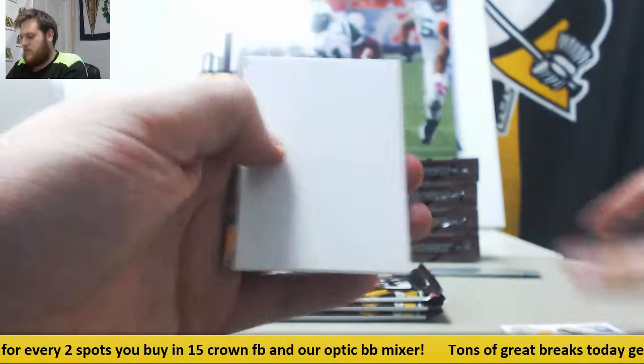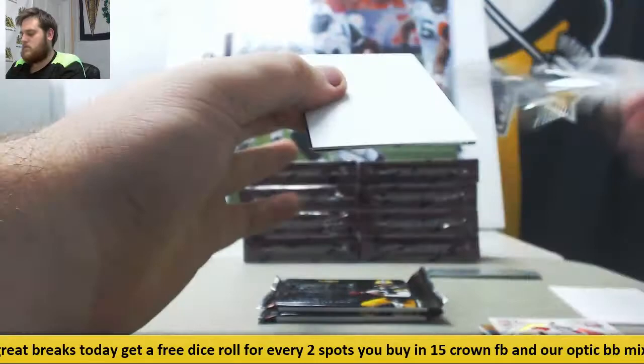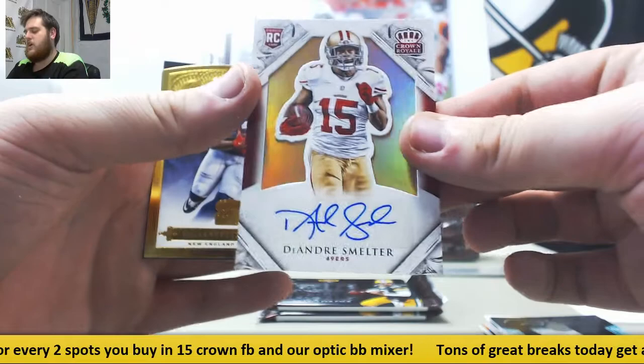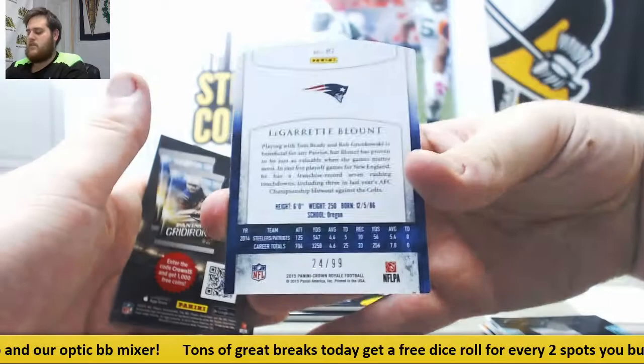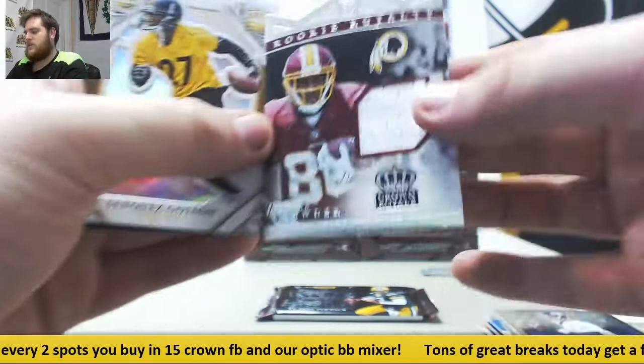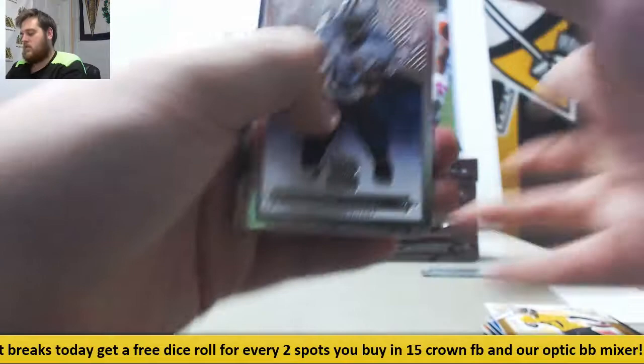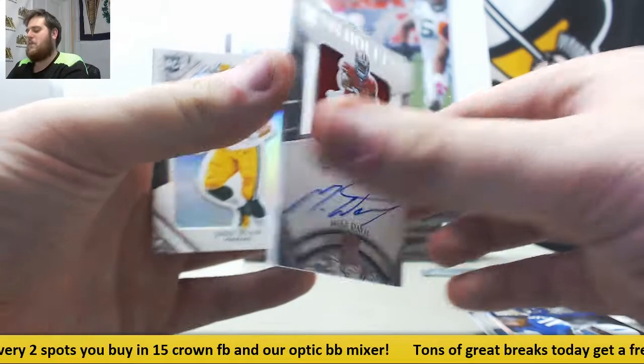Rookie Shipley. Fitzgerald. Dolphins triple. Tannehill. Rookie DeAndre Smelter out of 49. And LeGarrett Blunt, 24 of 99, a little parallel. Manning, Hill. Lions trio. Jamison Crowder rookie jersey swatch auto, 499. Senquez Golson. Bishop Sankey. Alex Smith. Phillip Dorsett rookie jersey swatch auto. Mike Davis, 268 of 299, for the Niners. And Jake Ryan.